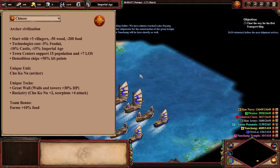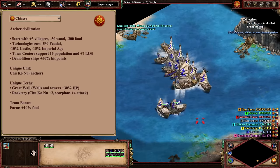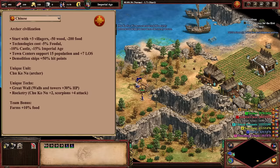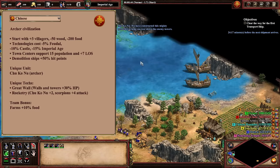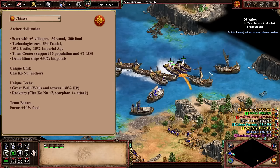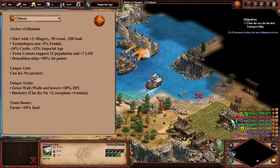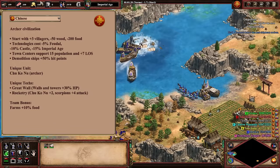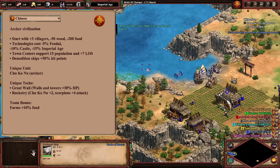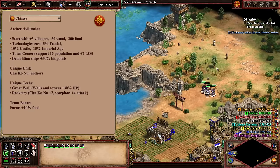Moving on to our third classic civ in a row, we have the Chinese. Although classified as an archer civilization by the game, Chinese have always struck me as more of an economy civilization, with their four eco bonuses pointing you in that direction. Most famous is their start — you get double the starting villagers compared to most civs, but at the cost of a quarter of your starting wood and all of your starting food. This makes the civ quite difficult for casual players, but with some practice they are not that hard to figure out. Cheaper technologies and longer lasting farms give the civ a ton of strength and flexibility in the mid-game, and knights, camels, and archers are all common options, whereas the Imperial Age tends to be dominated by their powerful Chuko Nu unique unit, supported by trash, siege rams, and potentially bombard towers.